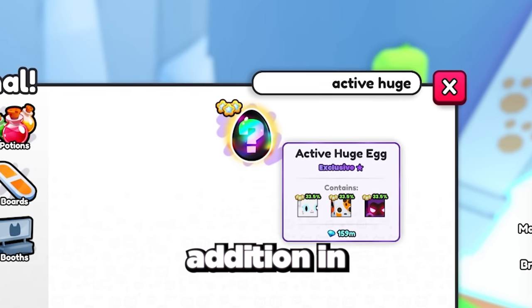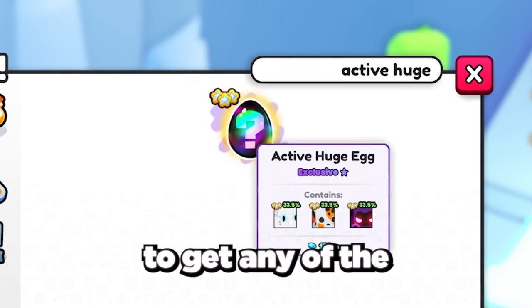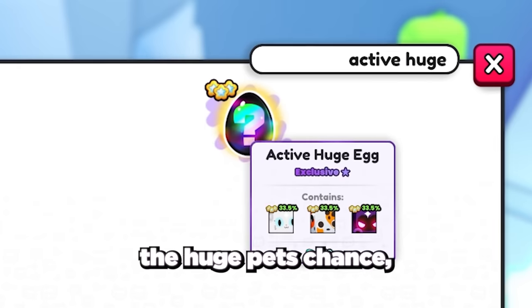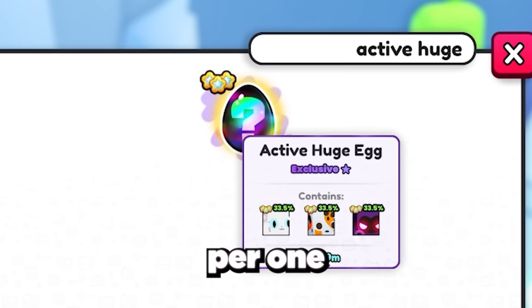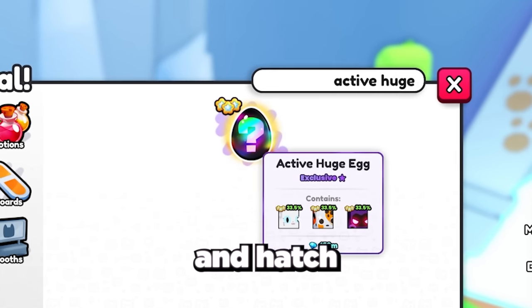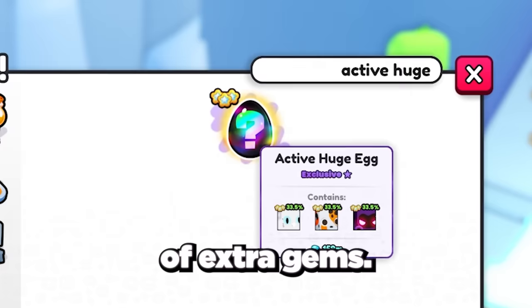Another cool addition in this update is the new active huge egg. It gives you a chance to get any of the current active huge pets in rotation and actually updates every time the huge pets rotation changes, which is pretty awesome. Although they are quite expensive per egg and the huge pets you could hatch would normally be worth less than the egg cost, if you get lucky and hatch a rainbow, gold, or even a shiny huge pet, you could make a lot of extra gems.